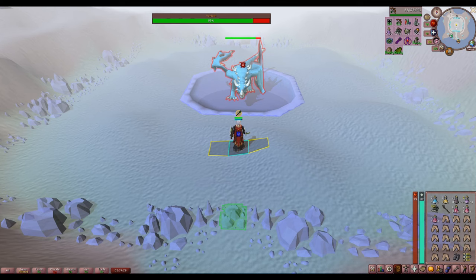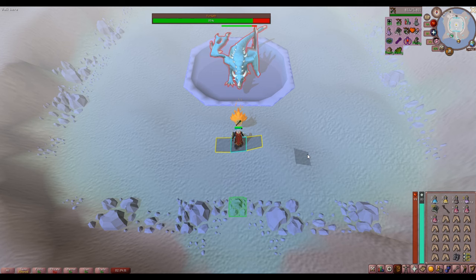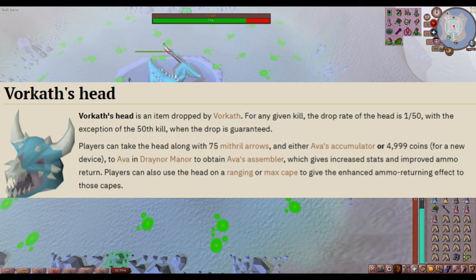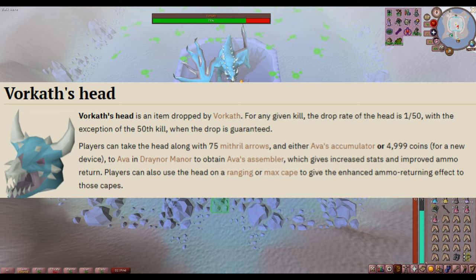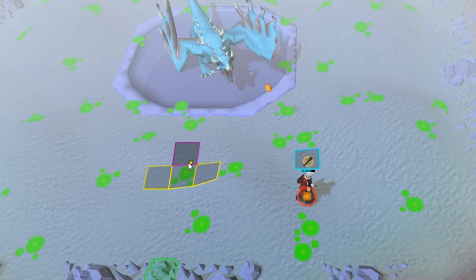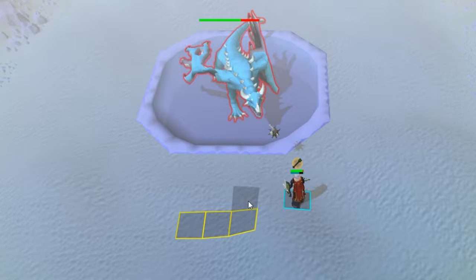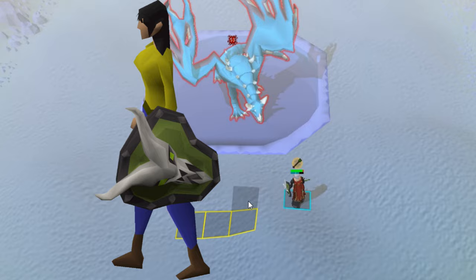Vorkath is one of the few bosses where you're going to want the normal drops more than his uniques. While his uniques are pretty cool, the only really useful one is a guaranteed drop at 50 kill count. Duplicates of the head are pretty nice just in case something happens, like you wander into the wilderness on a high-risk world by accident. His other uniques are cool to have, but they don't really have any big uses, apart from possibly the Wyvern Visage if you want to range dragons.